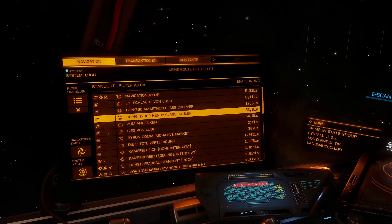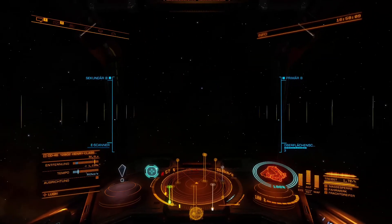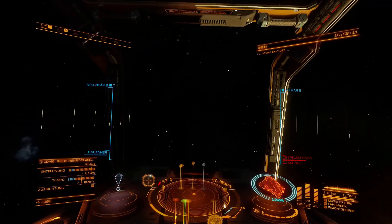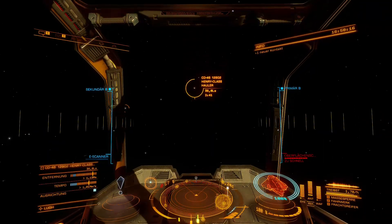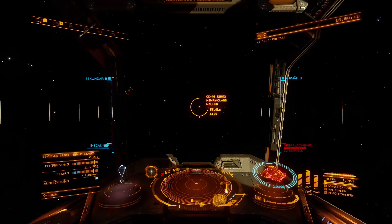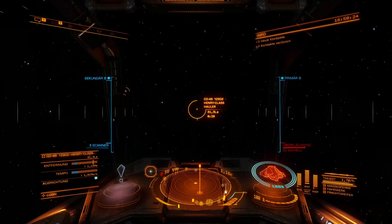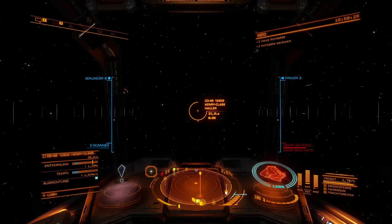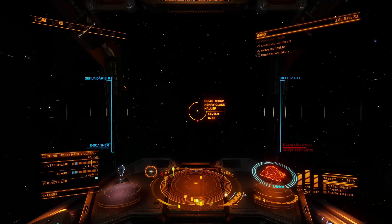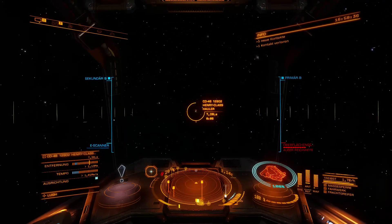Then it filters relatively quickly. We select it and steer toward it. It's also close by, as you can see — that's rather rare. Often these mega ships are quite far out, which means a long journey. And in over 90% of cases — at least it's always been like that for me — you'll find them near some planets, in orbit, so to speak.